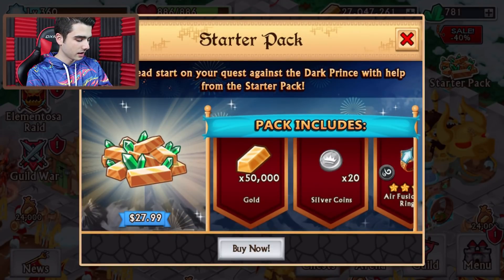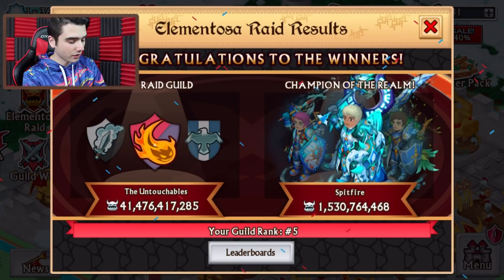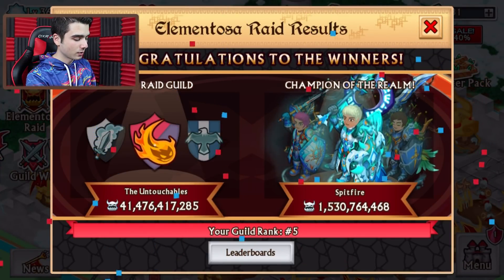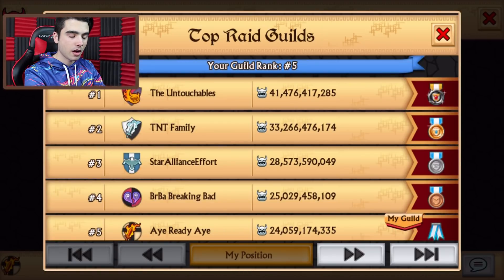Want to give a huge thank you to James for lending me his account, because I did not push — unfortunately, still saving my gems, have a bunch of gems right now. Basically that's it, just going to be doing a little recap on iOS Global, then I'm going to be leveling up the brand new armor. So I'm touching both with 41 billion points, then TNT Family or Top 2 Push, which successfully did it with 33 billion points.